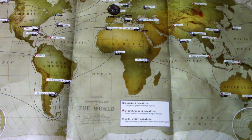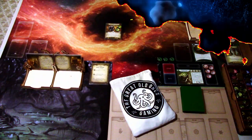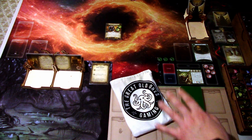We start in London and the first scenario is Riddles and Rain. Our decision changed our initial chaos bag a bit - we removed one Elder Thing token and added one tablet token to the bag. The tablets represent secrecy, and we opted to go secretly along with Flint.